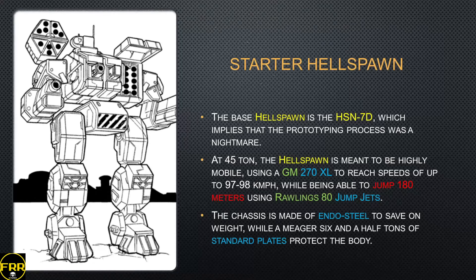At 45 tons, the L-Spawn is meant to be highly mobile, and it achieves that with a GM 270 XL engine giving speeds of 97-98 kilometers per hour on even ground. And even if the ground's not even, you can jump 180 meters with Rawlings 80 jump jets. The chassis is made of endo steel to save about 2 tons compared to a standard chassis. You get a meager 6.5 tons of standard armor plates to protect the body — kind of low on a medium mech at that size, but not the worst. Very average on the low end.